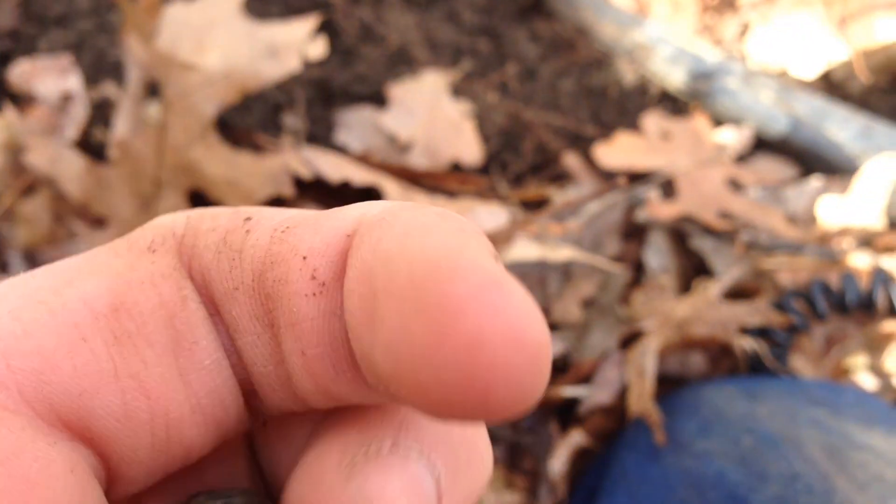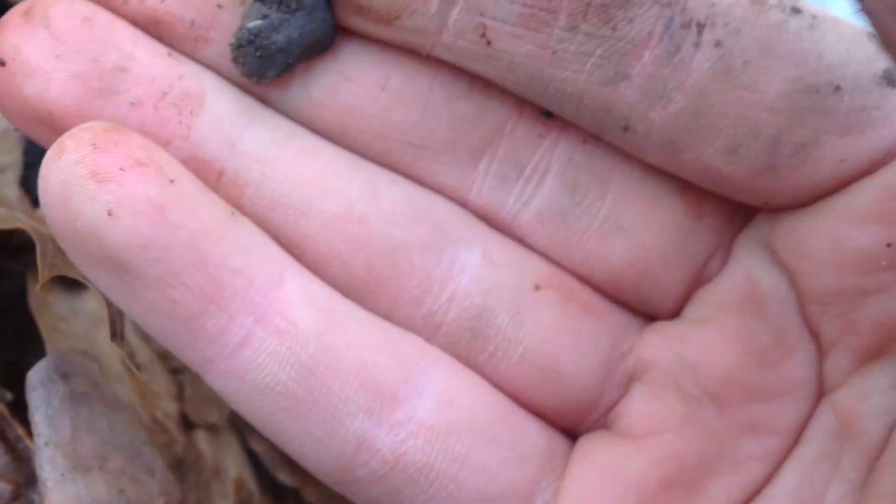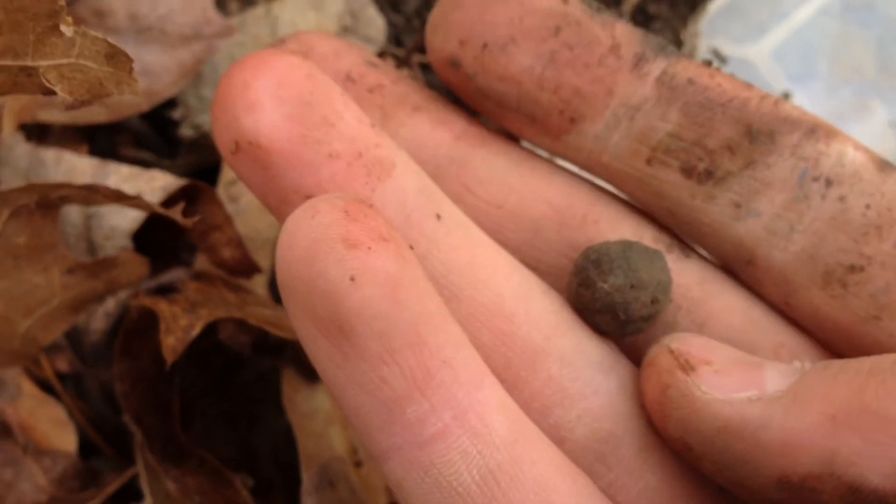I think I got another piece of melted lead — I'll take it out anyway. There we go. And out comes the piece of lead. Musket ball and a piece of lead. Awesome. Let you know what else we find.